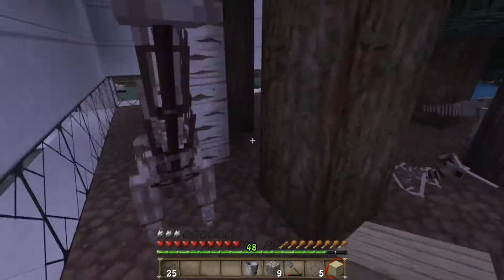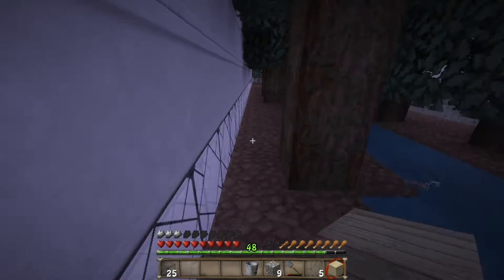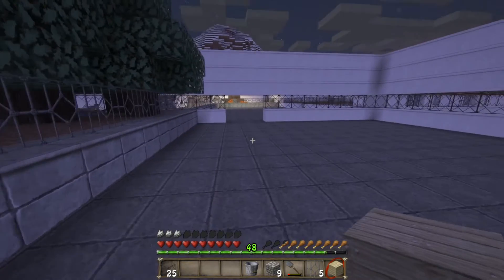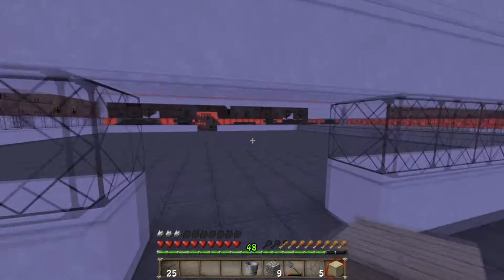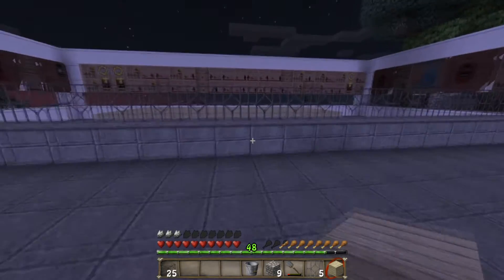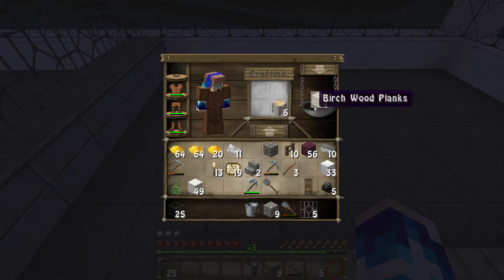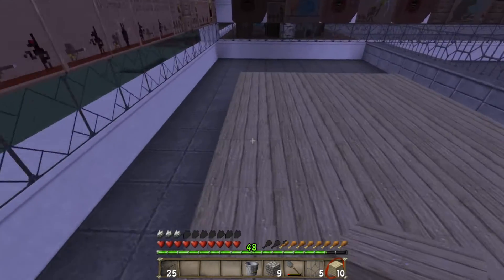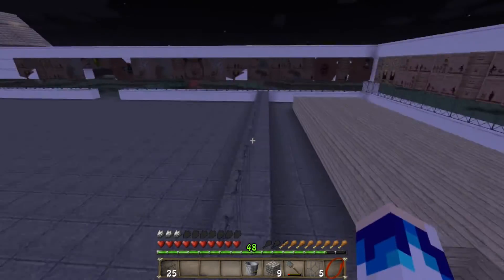Looking at all the fossils we currently have, I can see absolutely all of them and genuinely think every one is necessary. I'll head back and get the remaining fossils. I'm not sure what to put in the spare area — let me know in the comments whether it should be a goodbye sign or something else. I'll also go get more wood, then come back when it's completely finished.